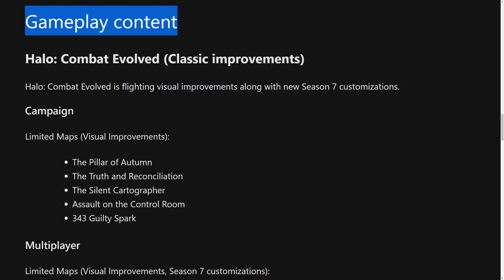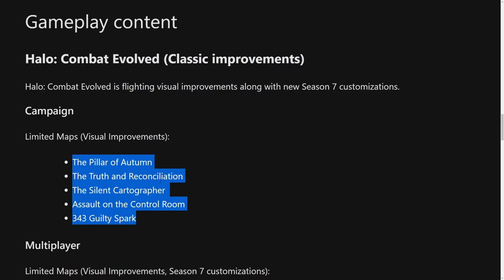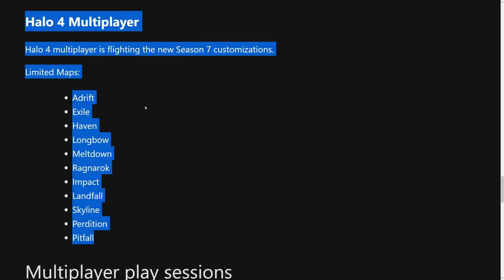For the gameplay content side of this flight, CE classic improvements cover the campaign levels Pillar of Autumn, Truth of Reconciliation, The Silent Cartographer, Assault on the Control Room, and 343 Guilty Spark. In multiplayer, the updated maps include Sidewinder, Damnation, Prisoner, Hang'em High, Chill Out, Blood Gulch, and Edge. You also have the regular suite of Halo 4 maps. I played Edge on stream and the functionality is so much better, though there are still some issues.